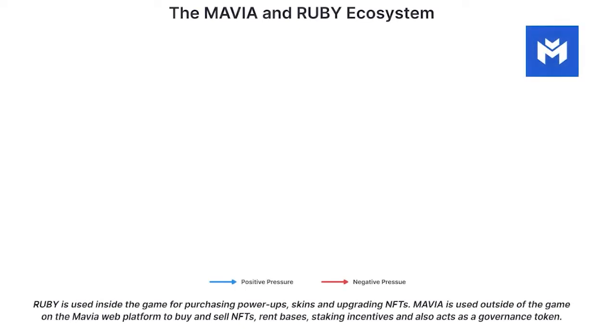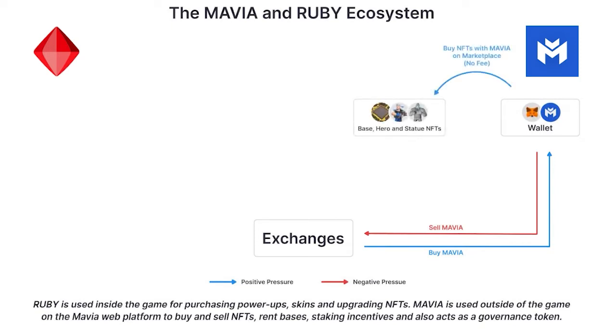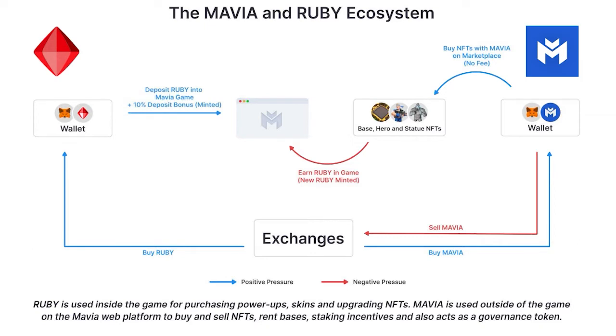Let's take a look at the Mavia token. Regardless of the token, let's assume we visit an exchange to acquire either Ruby or Mavia. Let's say we buy 100 Mavia and add them to our MetaMask wallet, which we then use to buy NFTs such as a base, hero, and statue on the marketplace for no fee. We can then use these assets to play the game and earn the in-game currency, Ruby. When we purchase Ruby and deposit it into our Mavia account, we will be granted a bonus of 10%. We can then use the Ruby deposited, along with any Ruby won through playing the game, to upgrade our various Mavia NFTs — which in turn will progress you through the game and allow you to win more Ruby.